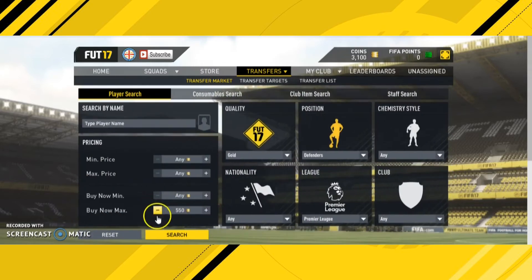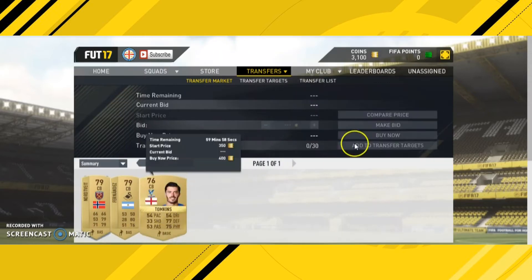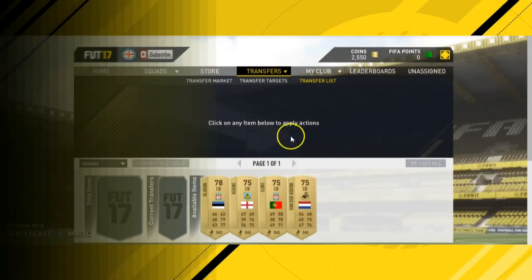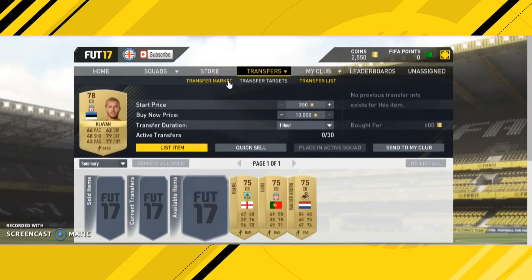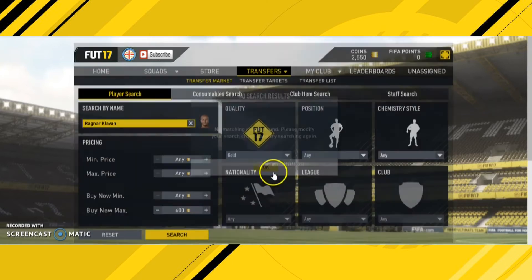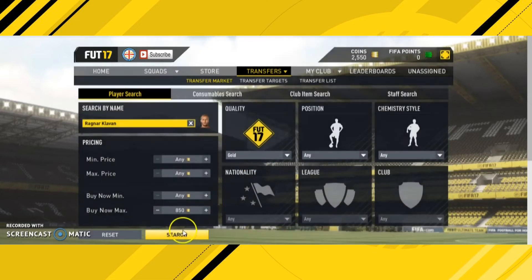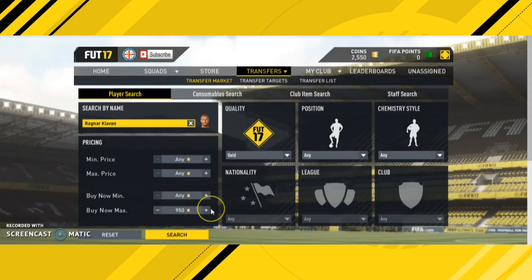We have one more player in this first section of the video that we managed to pick up — you'll see who it is in a few seconds. So those are the four players we got. The method is easy but hard: easy because players pop up literally every few seconds on the market, but hard because they expire very quickly so you have to be really fast.